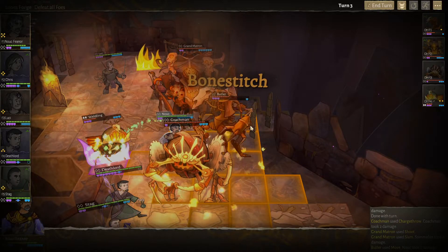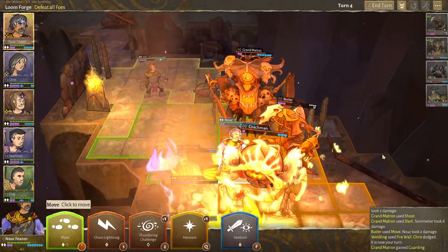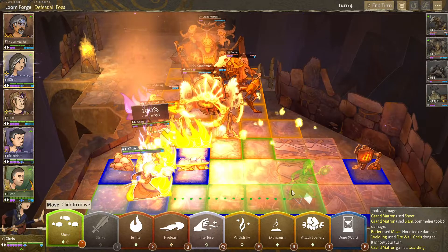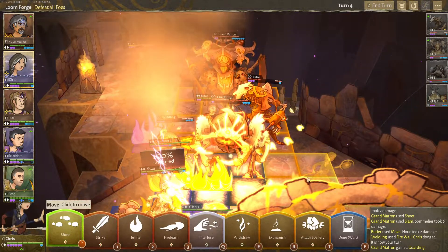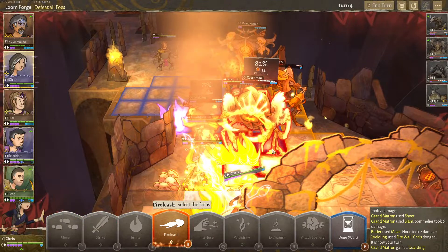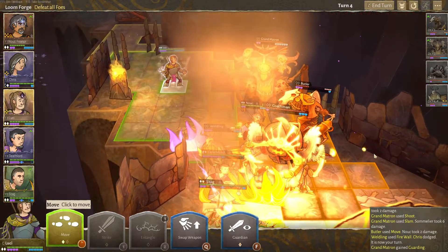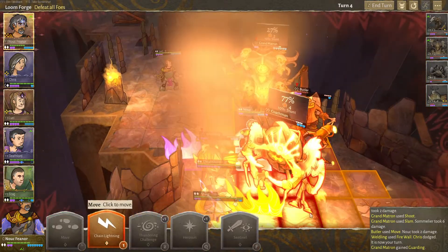Things are certainly getting interesting. Chris, you gotta move out of the fire, dude. Gotta move out of the fire. Let's go here — Fire Lash. The Coachman. Yeah, Fire Lash the Coachman — that's gonna hit the Welding as well, potentially. Who is it hitting? No, don't strike — Fire Lash. It's hitting the Welding. Oh, it's hitting Nuke as well. The Nuke. What if Nuke goes somewhere else?